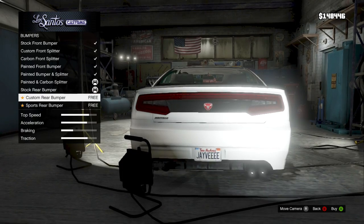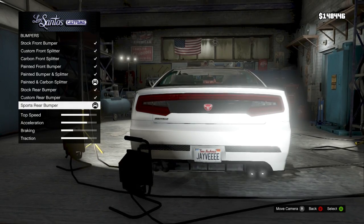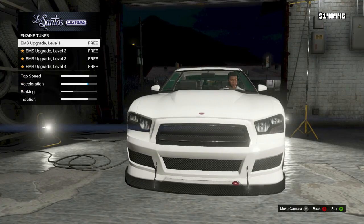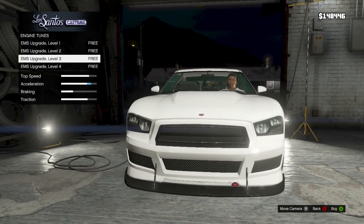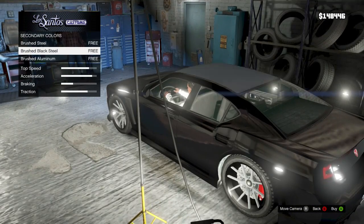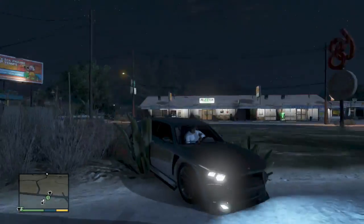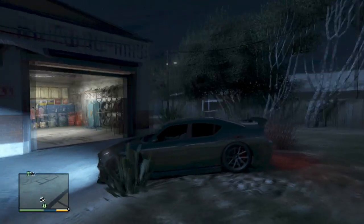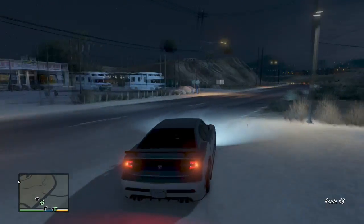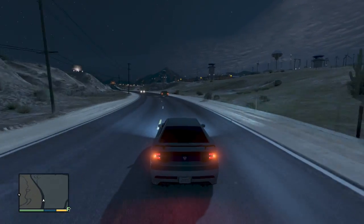Everything here is absolutely free — cosmetic stuff, actual performance stuff. You can increase the stats as you can see on the left; some mods do increase them. It actually makes a difference and you can feel it when you're driving around. You can get an awesome paint job, make your car look really badass. This is what my car looked like after I got it completely modded out — I really love it. It's got red tire smoke, which makes no sense, but I got the mod. I got it resprayed to chrome, so the whole thing is chrome. It looks dark because it's nighttime, but it's chromed out and it looks awesome.